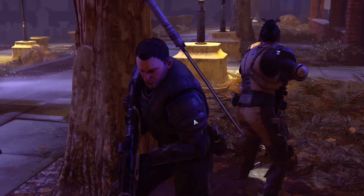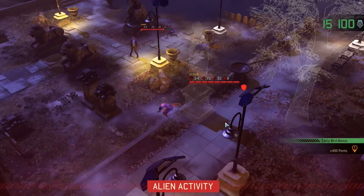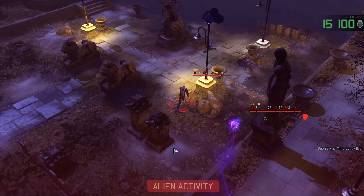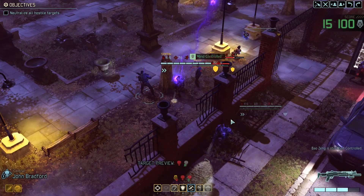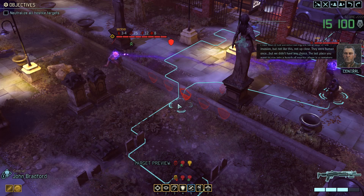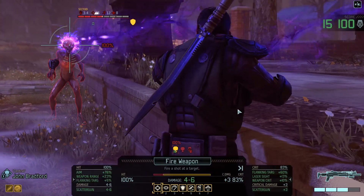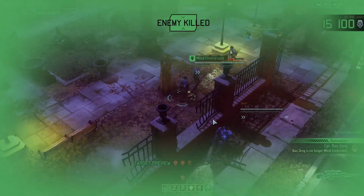We got it - the sectoid used a sonic ability as expected. We can flank it if we go left because we used that battle scanner. Bradford narrates: 'I'd seen a few zombies during the early days of the invasion, but not like this - not up close. They were human ones. The last place you want to run into a bunch of psychic aliens is a cemetery full of fresh dead.' 100% with 83% chance to crit - it's dead. Well done, Bradford.